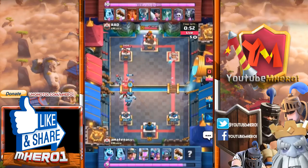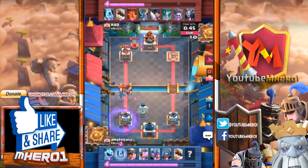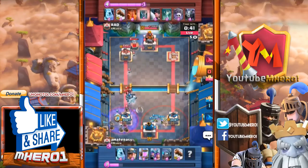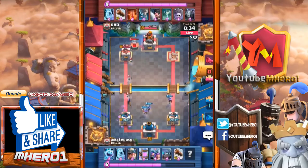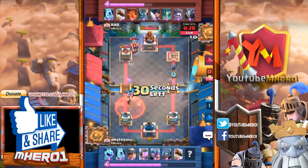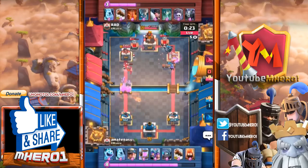Rat seems to really like using the miner as a defensive tool — he's put it at the back a few times. That time he put it behind the executioner. There comes a graveyard for Rad — will it deal much? It's pulling all three musketeers onto the other lane, but this graveyard pulls them back over. They split — the three musketeers very obedient to the master's commands, still opting for a two-to-one split.